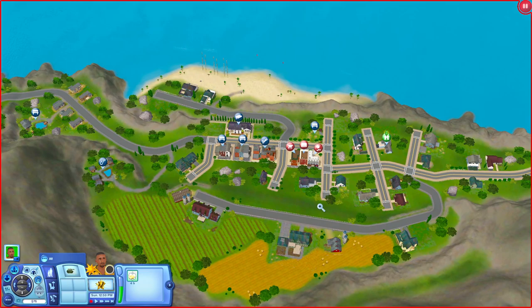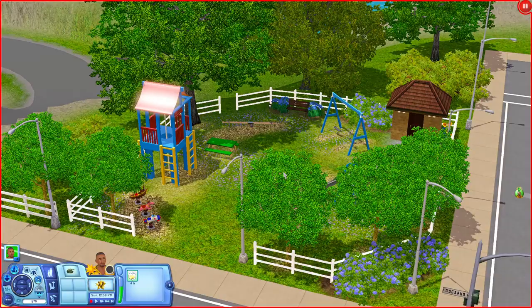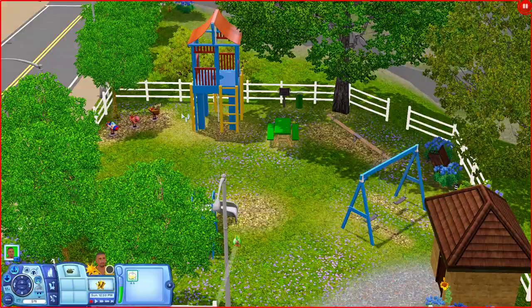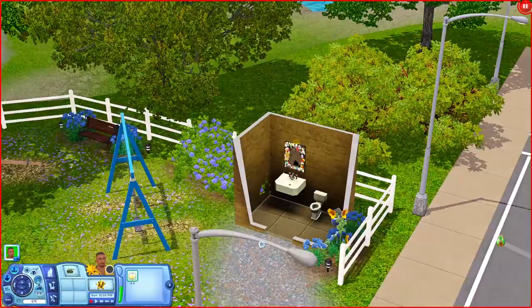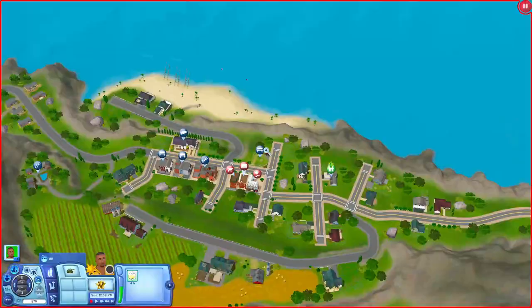Now let's go over to the Dogwood Playground. It's a little playground area for kids with spring rides, a playhouse, a slide, a grill and picnic table, a seesaw, swings, and a park bench. Over here is the bathroom. It's a really nice size park.